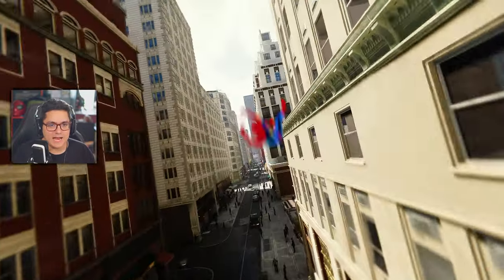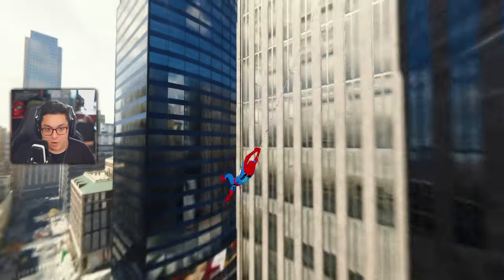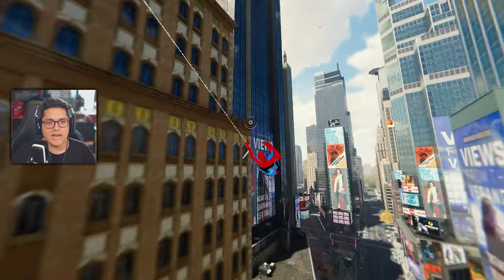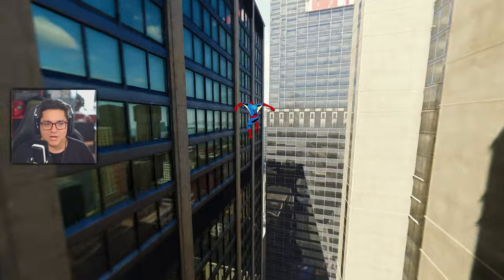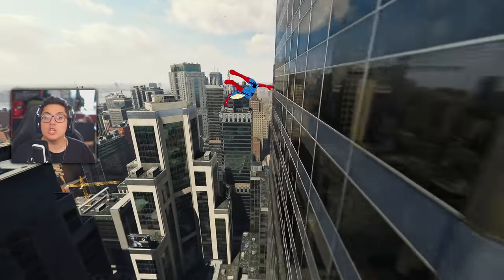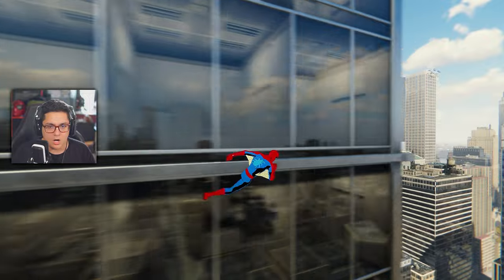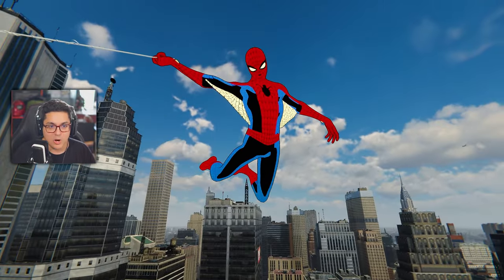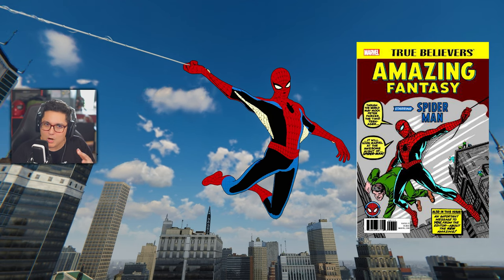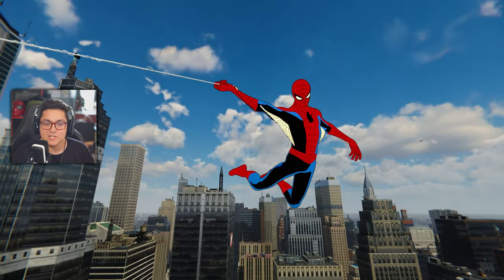Funny enough, I mentioned that I don't know why Insomniac didn't have some sort of homage to the first appearance suit in this game, but they did have a homage to the pose that Spider-Man does on the official cover of Amazing Fantasy 15. And that happens when you're running along a wall. If you go into photo mode, you can compare this to the comic cover — it's not a one-to-one replication, but this is pretty much exactly the pose Spider-Man makes in Amazing Fantasy 15. So fun fact for you guys there.